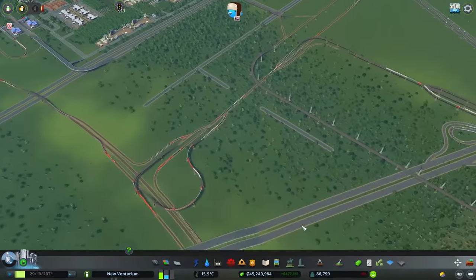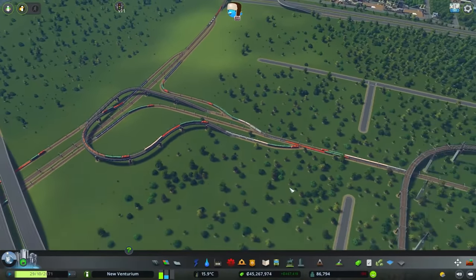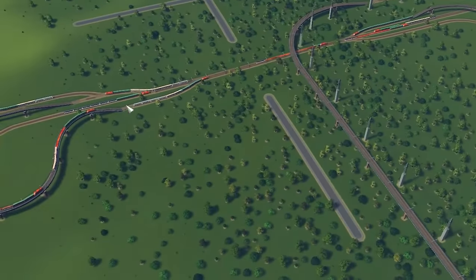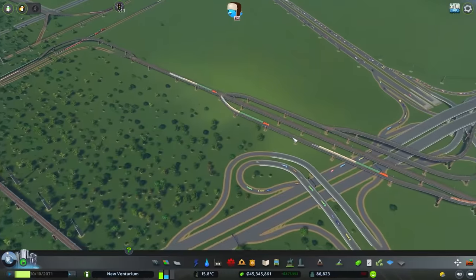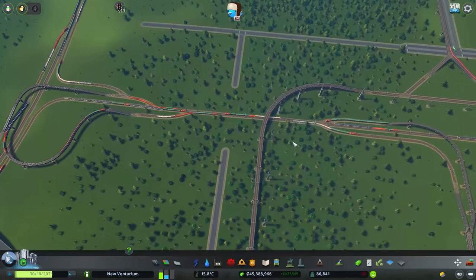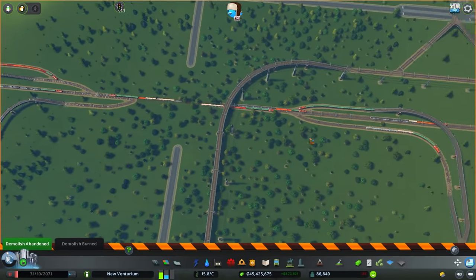Getting started, let's deal with our train conundrum, which should be relatively simple. All the trains have backed up because this little intersection we built long, long ago — well, it ain't working, so we're gonna redo it, and it shouldn't be too bad. All we gotta do is add in more one-way train lines.